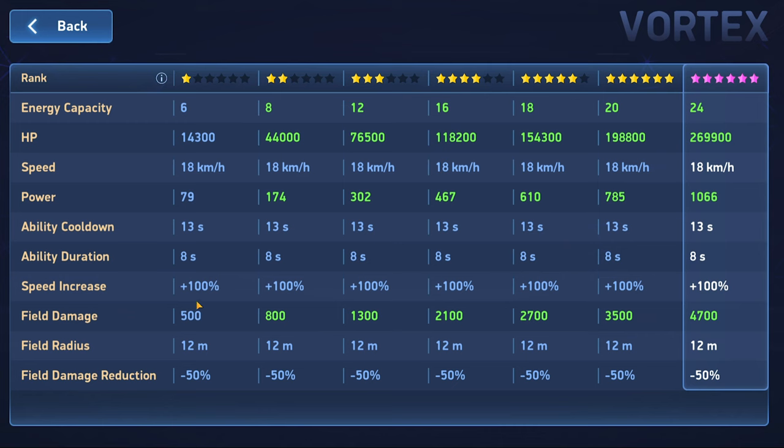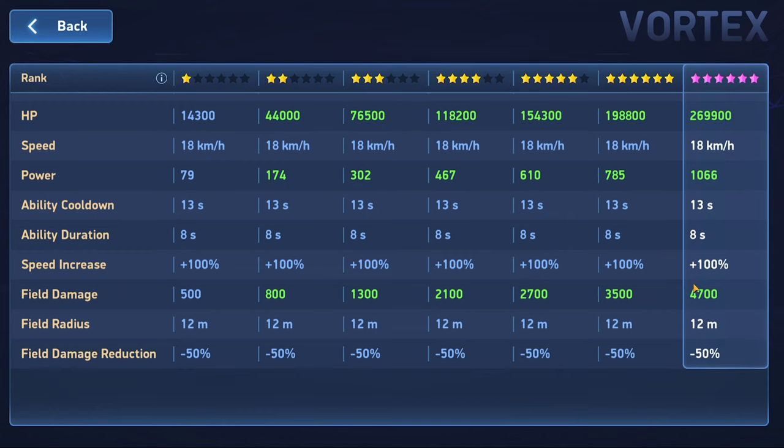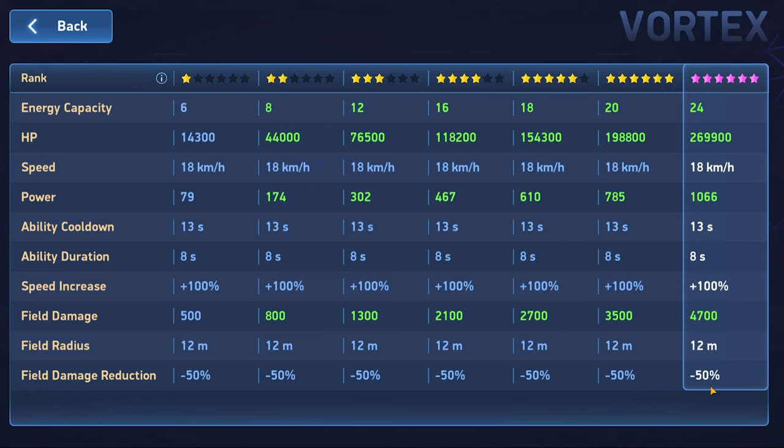Looking at the stats of his ability: his speed increase is 100%. This is nuts — he goes from 18 km/h to 36, which is faster than anything else in the game. Crazy. It only lasts eight seconds, but faster than anything else in the game. The field damage is not that much, not something you need to worry a whole lot about.